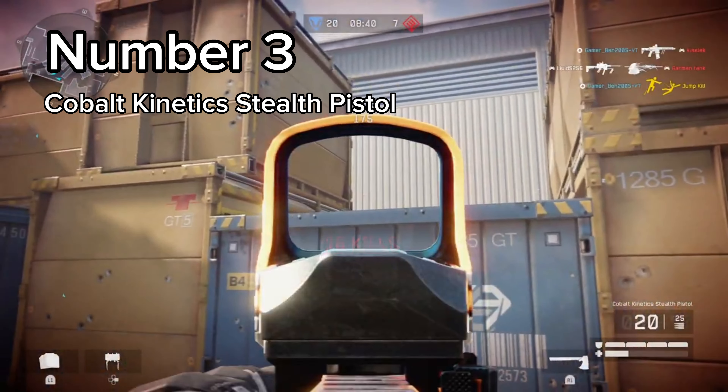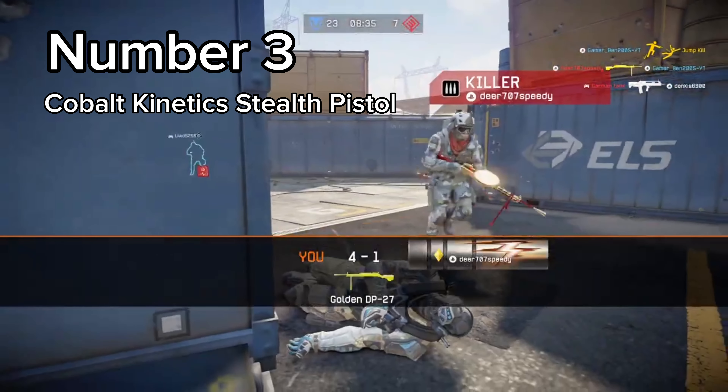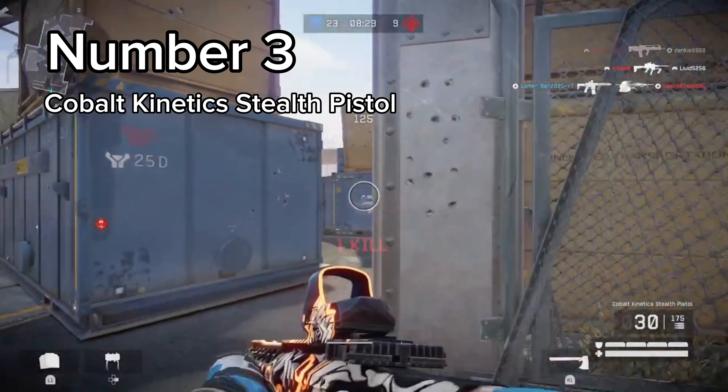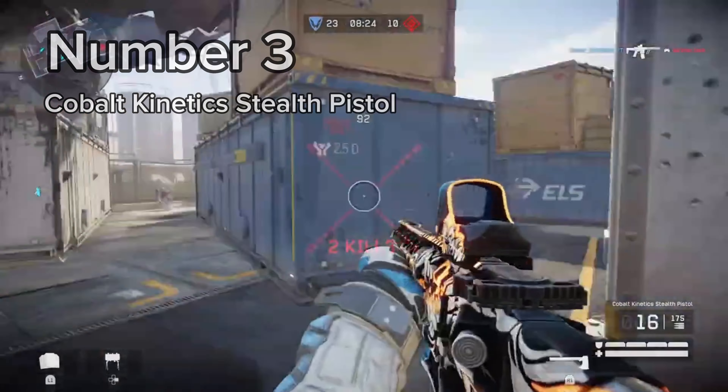Like I said in the beginning, number 3 and 4 are almost equal in strength. The Chris has a lower and easier recoil pattern, while the Stealth Pistol does more damage and shoots faster. It's really hard to decide what gun is better. But enough talking about the Cobble Kinetic Stealth Pistol — let's get over to the number 2 SMG.